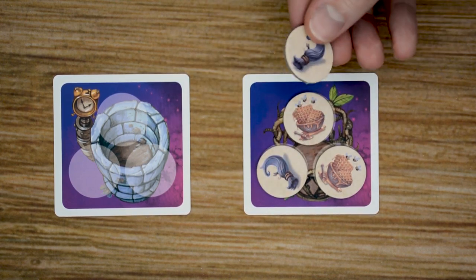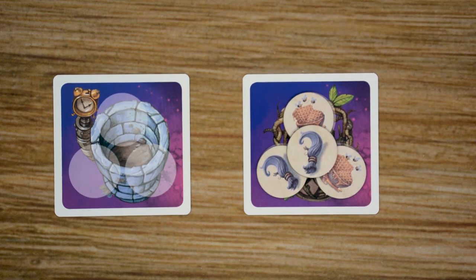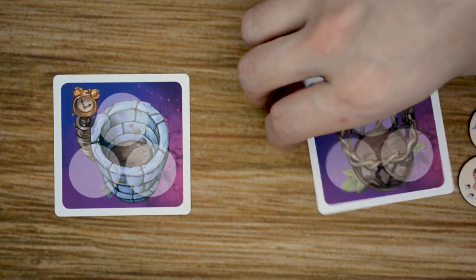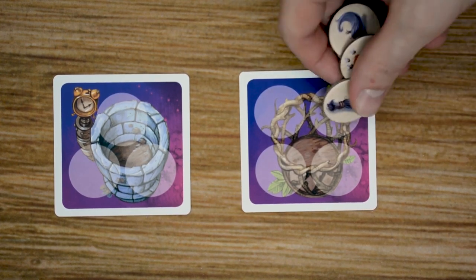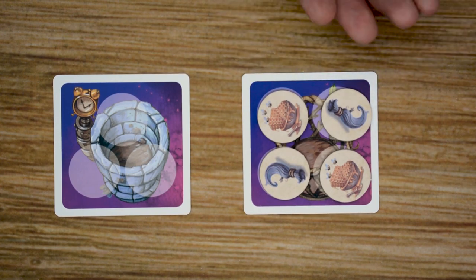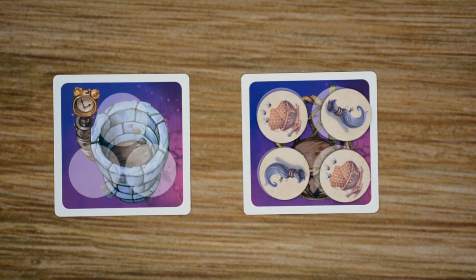When their trash bin is full and they receive another token that they cannot use, their trash bin has overflowed and contaminated their potion. At that point, the player is going to discard all their tokens on their trash bin and the current potion that they're working on. They're going to discard that potion and then draw a new one. And then they're also going to flip over their trash bin to the four side, so they'll have four spaces now. If they fill up that side again and receive another ingredient, it will contaminate their area, but they will not flip it back over to the three-spot side. It'll stay on the four-spot side for the remainder of the game.